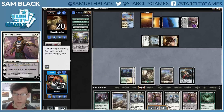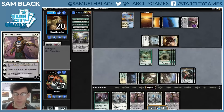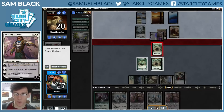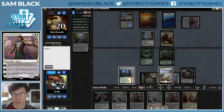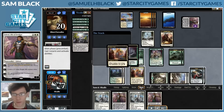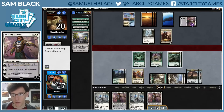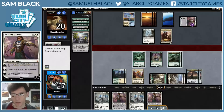My opponent Declarations the Tracker, animates Gideon and hits me for a lot. So now I'm facing down lethal — not looking great. But I draw Ishkana and I have four card types, so I just cast it. I hope my opponent doesn't have a counterspell, and they don't. Now I have Ishkana. My opponent activates Gideon and attacks with it, and I can just jump-block with a spider. Now we see if that can turn things around.